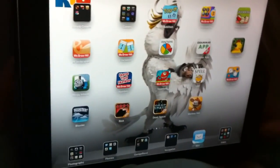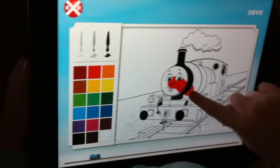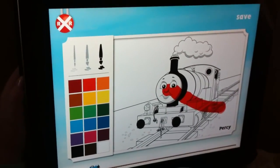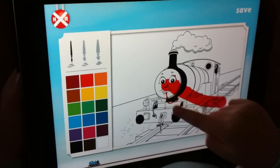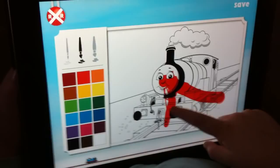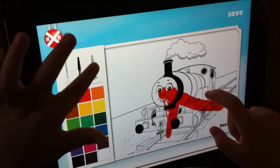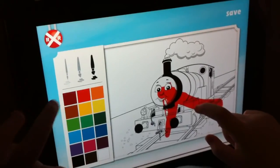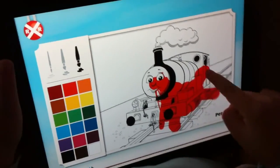Okay, I'm going to do Misty Island. Green color. Do the little guy. Little marker. Medium marker. Change colors. You like the little one or the big one? Change colors.